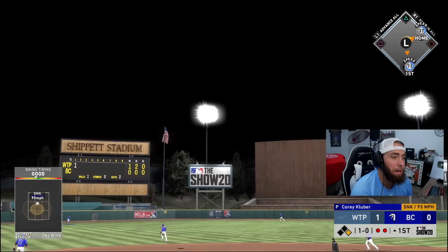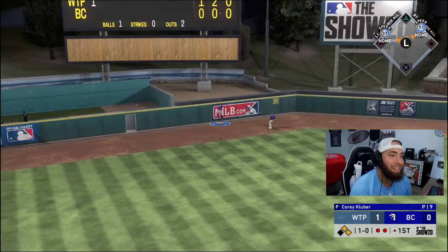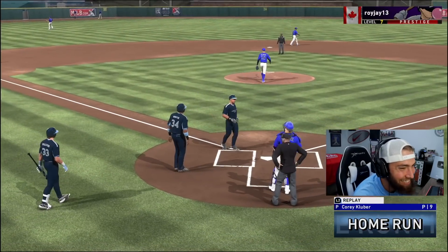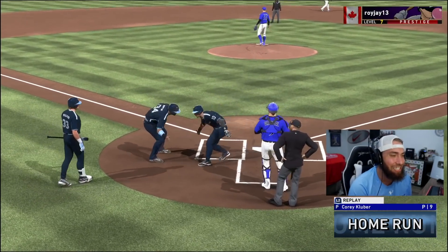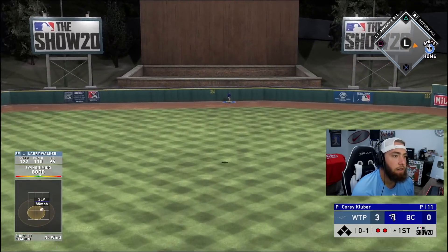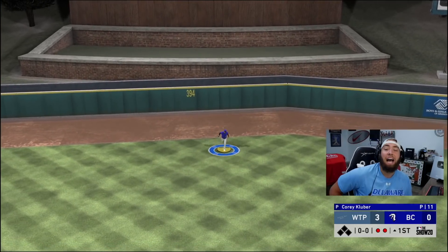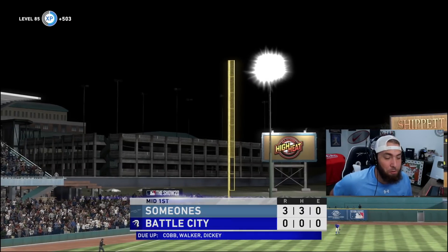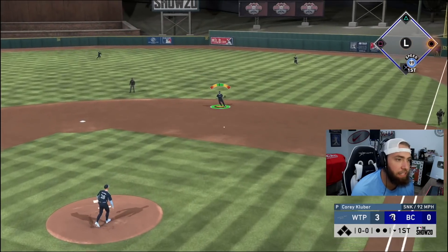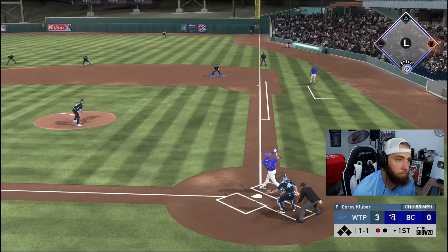Sheffield — I power swung but I was under it. Power swung and ship it though — you never know! That got out! Sheffield, man, he is a glitch, he is a glitch. Larry Walker — that could carry, that's deep to center, but it looks like it's gonna stay in the yard. Little off the PCI. The Sheffield homer was pure luck, but Trout hit a bomb first pitch to Ty Cobb and we got one down.